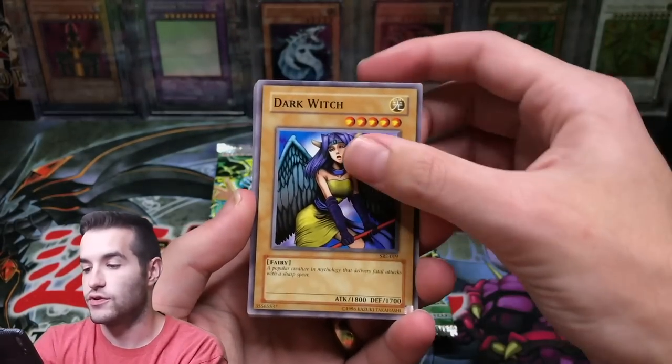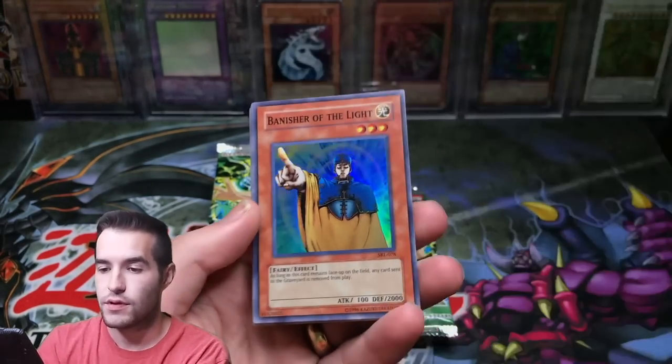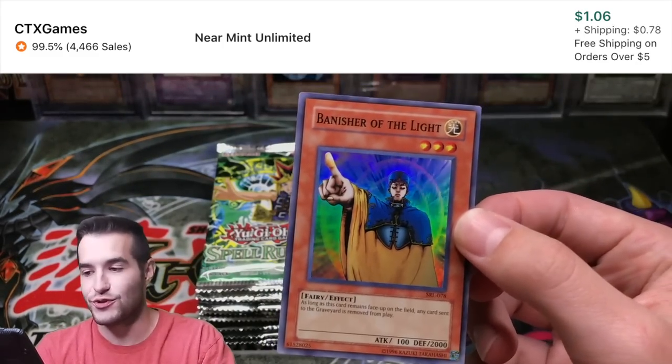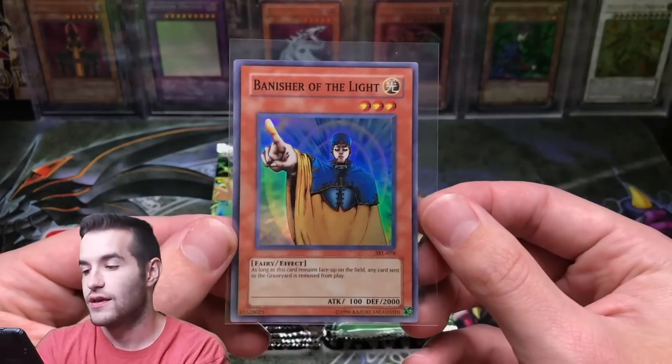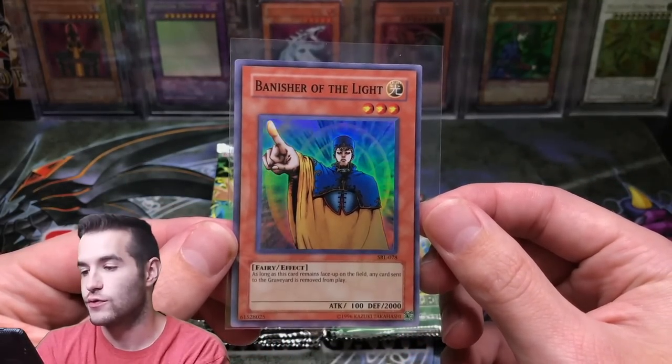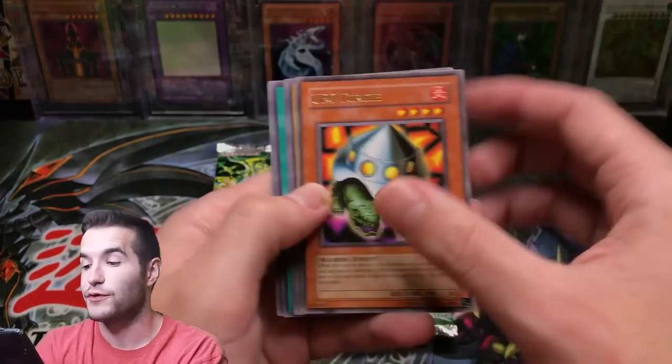Dark Witch, Grapekeeper Servant, Rai Uran. Banisher of the Light — that's a super rare. I've actually pulled this like two or three times out of first edition. I graded one as a 10, so that was cool. Banisher of the Light — third foil. We've gotten a lot of foils so far. This is awesome.